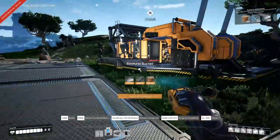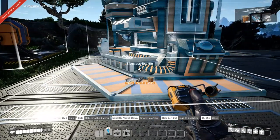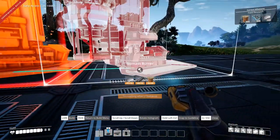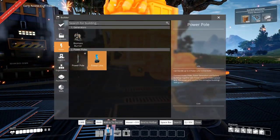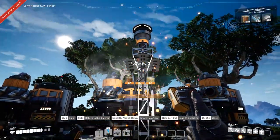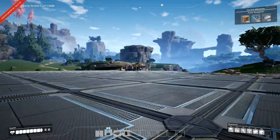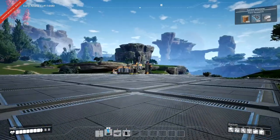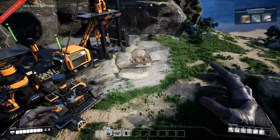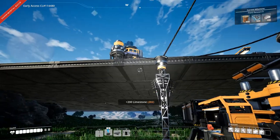Let's get some power going. I'll probably do three biomass generators - I'll keep things uniform, all in line and neat and perfect. Place a pole right there. Now get the power - connect you, and you, and you. I'll probably have to get more copper eventually. Let's go over here and take this one apart.